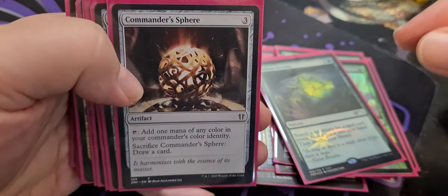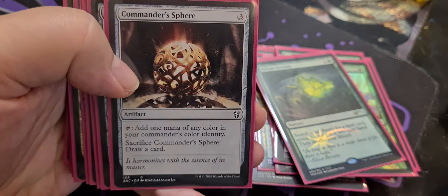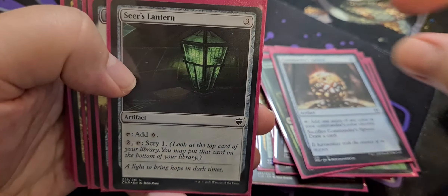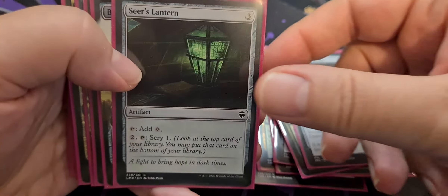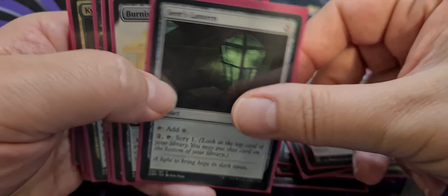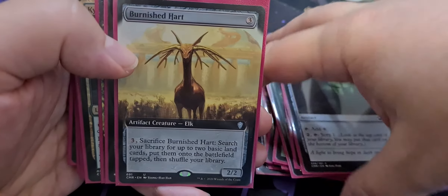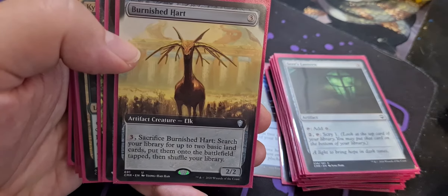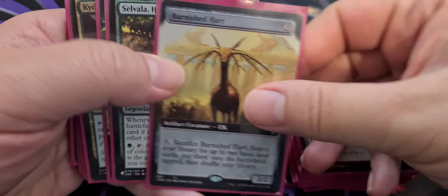Commander's Sphere of course — three colorless for an artifact, tap it for one mana of any color in your commander's color identity, sacrifice it to draw a card. We have a Seer's Lantern — the weakest of our mana rocks, but it has scry, so still pretty good. Burnished Hart — three colorless for a 2-2; for three, sacrifice it and search your library for up to two basic land cards, put them onto the battlefield tapped, then shuffle your library.